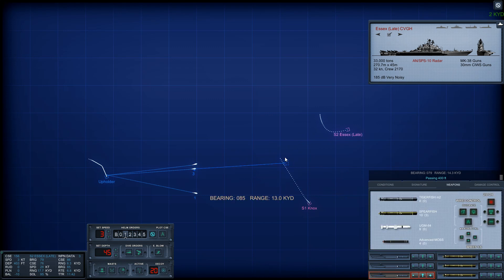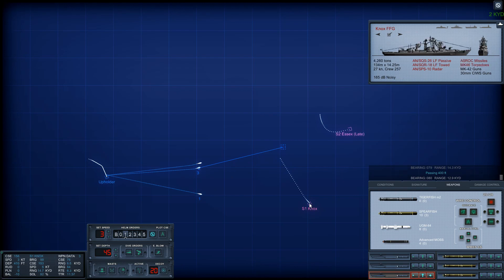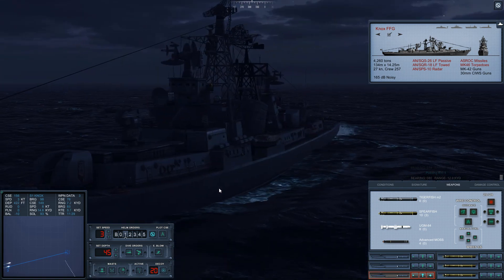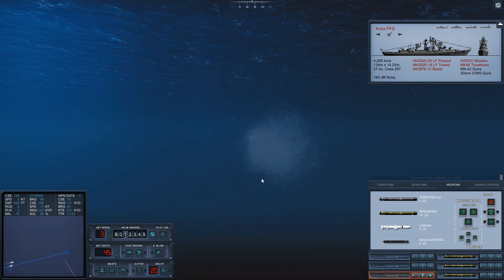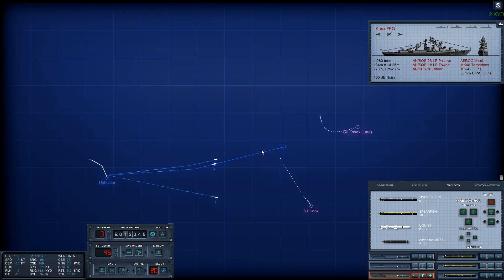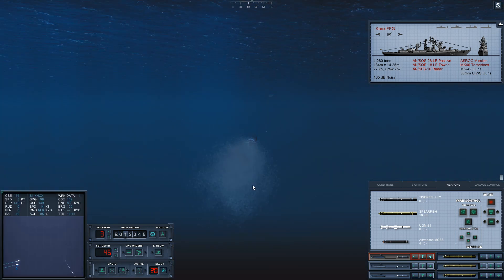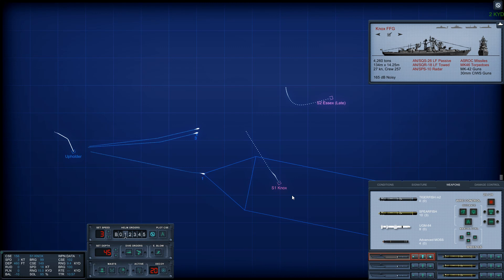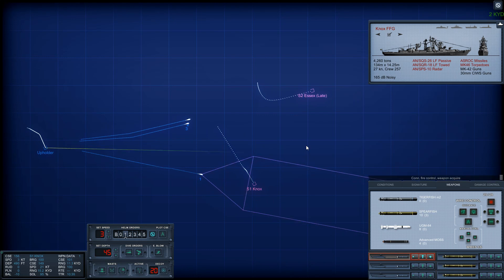Weapon 1 just went active, moving to acquire. Let's make sure it links up exactly with the NOX. NOX is doing 18, 20 knots — it can reach 27. The carrier is faster than its escort, interesting. Con, fire control — weapon acquired, he has him. There's a helicopter awfully close. I'm going to cut connection to tube 1. Load a Spearfish, tube 1.